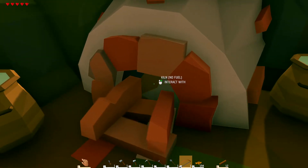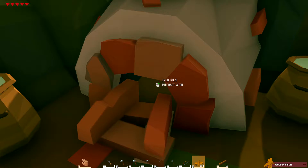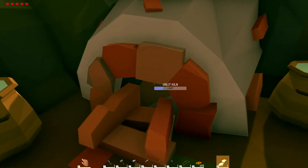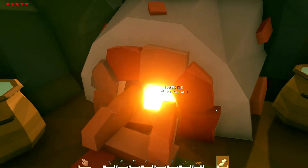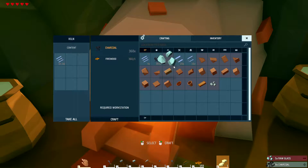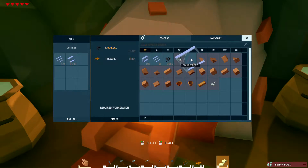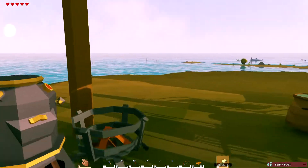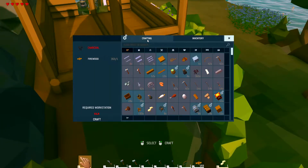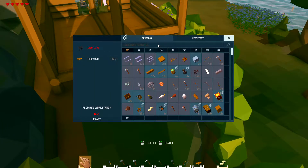Right. Do we have to feed the kiln? Where's my lighter? There it is. Let's light the kiln. Let's take that charcoal out. Let's make one of those, one of those, and one of those, and we'll see what they are. There are some other pieces actually that I saw in the construction while those are building.